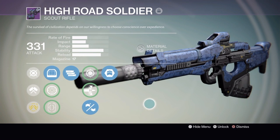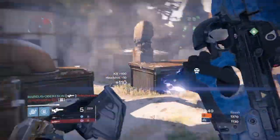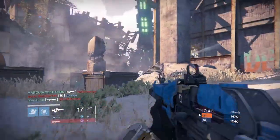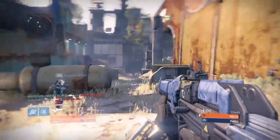You should try to get Zen Moment, which turns this gun into one of the most stable in the game. This gun is very fun to use in crucible if you've had experience with scout rifles before, but if not it could take some time trying to get used to it and how the recoil pattern works.